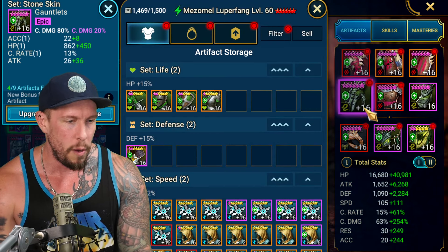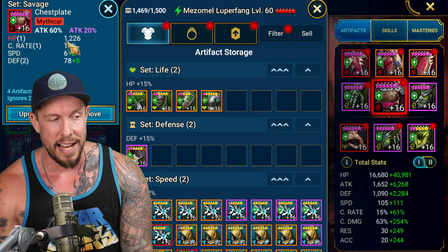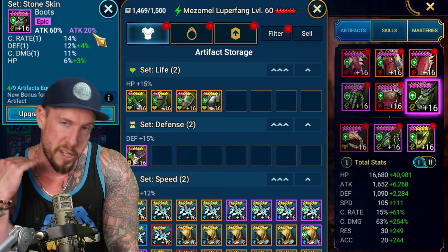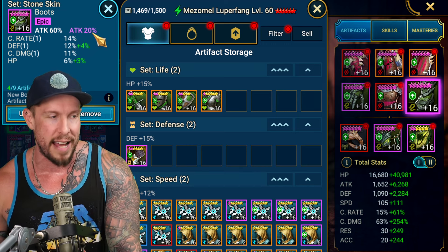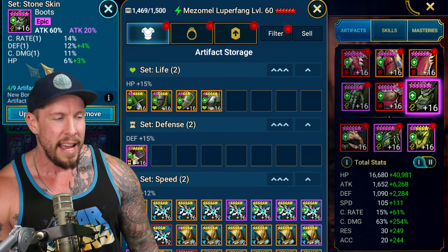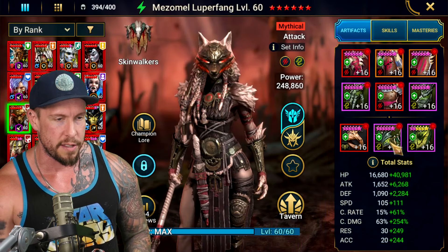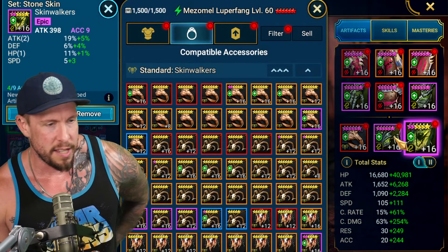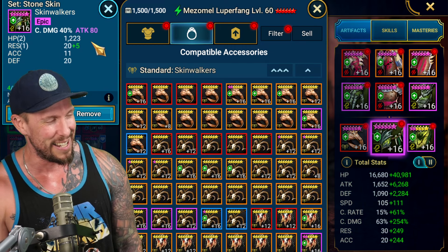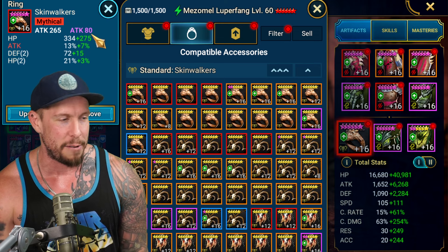I did that so I could get attack percentage on the main stats. Getting another attack percentage on the boots. We looked for as much speed as we could on the substats, so we can mitigate the fact that I have attack on the boots with no speed. Ideally we'd like to see some speed as a substat there. Crit damage with crit damage on the gauntlets. On the banner we have attack with some accuracy. I also have flat attack on the amulet — ideally that would be crit damage — and attack with attack on the ring.